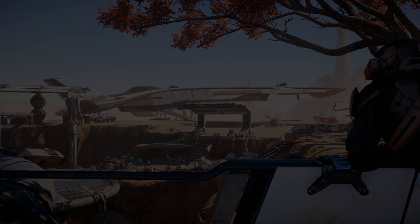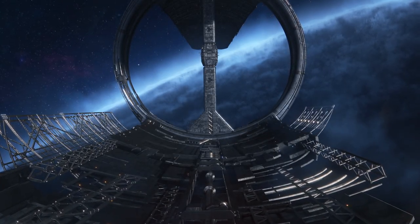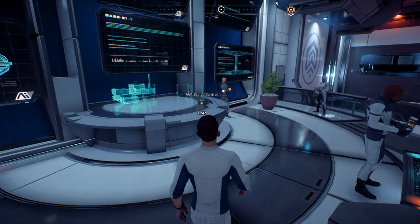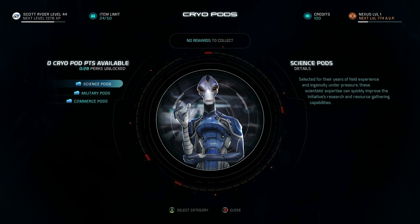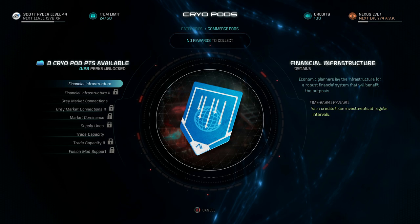Regardless of whether you build an outpost, your exploration and discoveries will also give you Andromeda viability points. Reaching thresholds will allow you to upgrade the Nexus and wake up more colonists from cryosleep. Who you decide to wake up will determine what perks and advantages you'll get — will you wake up scientists for an edge in research and development, military personnel for an edge in combat, or merchants to give you a leg up when trading?